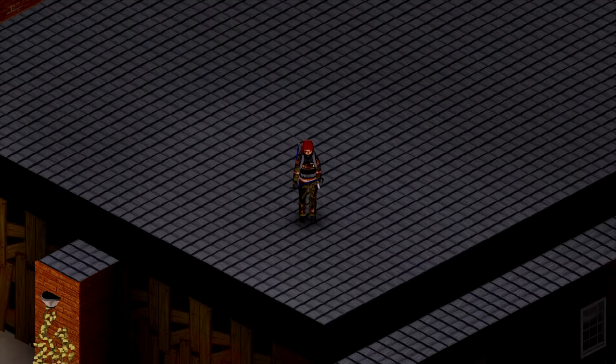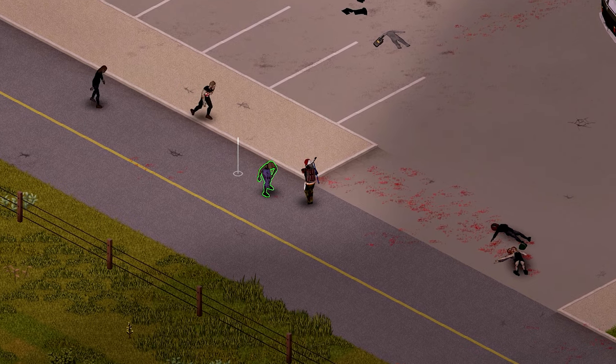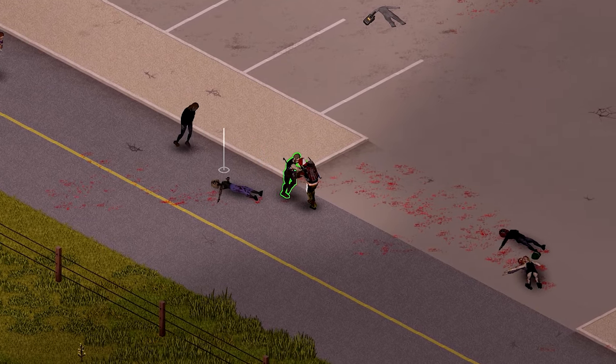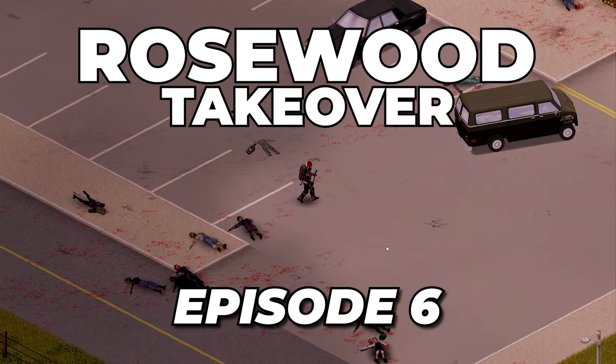Last episode we reached the max population of Zeds in the series and today our goal is to make this place a ghost town. I also want the fire station to become a safe haven with no worries about Zeds in the future. Welcome to episode 6.